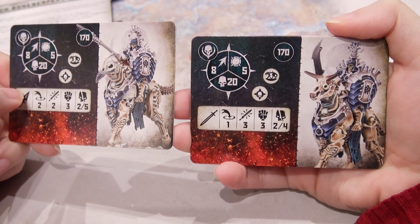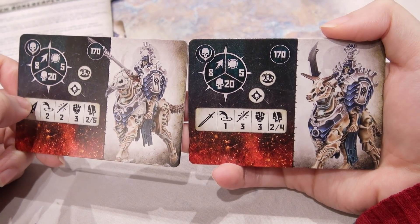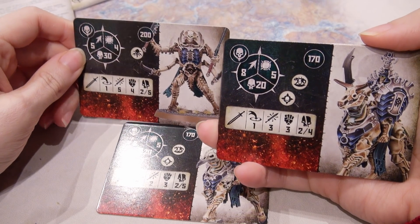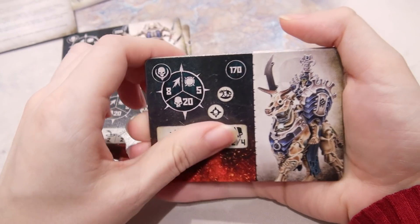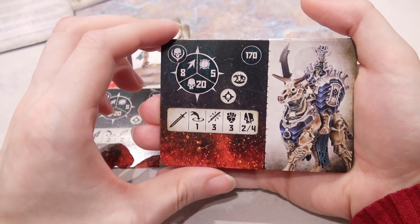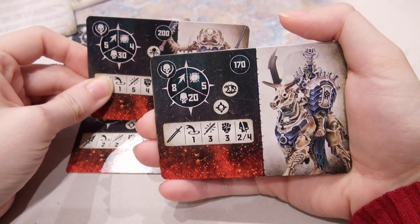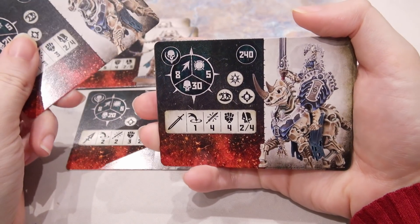This one is three attacks, three strength, two to four. This one seems pretty broken in comparison to these guys. Eight movement though — it's pretty nice, you're going to get somewhere, and that's important for objectives. Five toughness is also great; that one has four toughness. Five toughness means you're going to survive longer. Objective takers and holders.